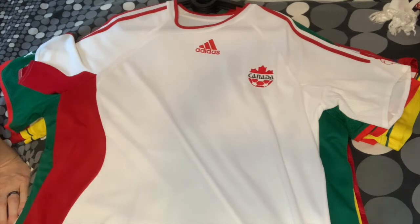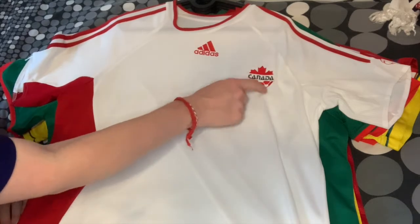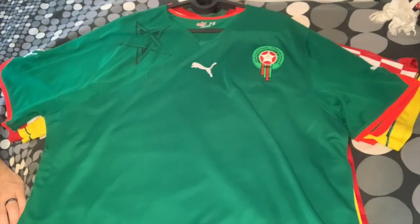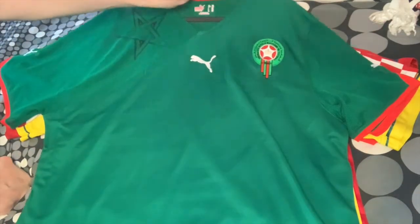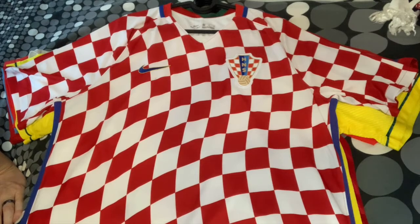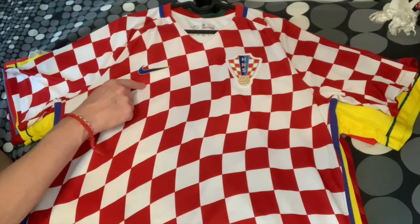For Belgium I have the 2018 World Cup jersey with a really nice pattern - they finished third place that tournament. For Canada I don't have a home jersey, but I have the wonderful 2006 away jersey which I enjoy despite the slightly unusual color. The crest could use some work. For Morocco I have the 2010 home jersey - they play in red now but growing up they always played in green. Then my favorite Croatian jersey of all time: the 2016 home jersey with a beautiful wavy checker pattern.